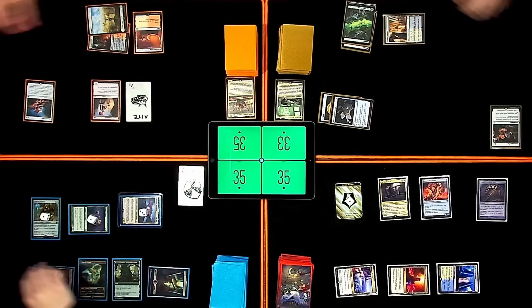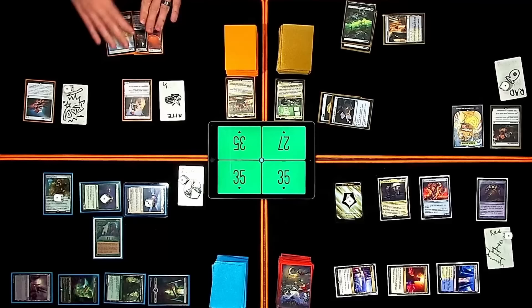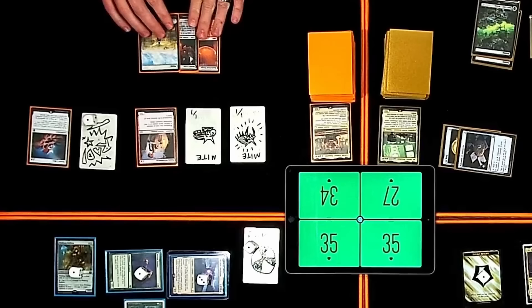I am going to cast Sylvan Library — I make a treasure token. That's it. Pass the turn. I will untap, trigger Skrull's Hive. I will lose a life. This Mite will become not Summoning Sick, and I will create another Summoning Sick Mite.